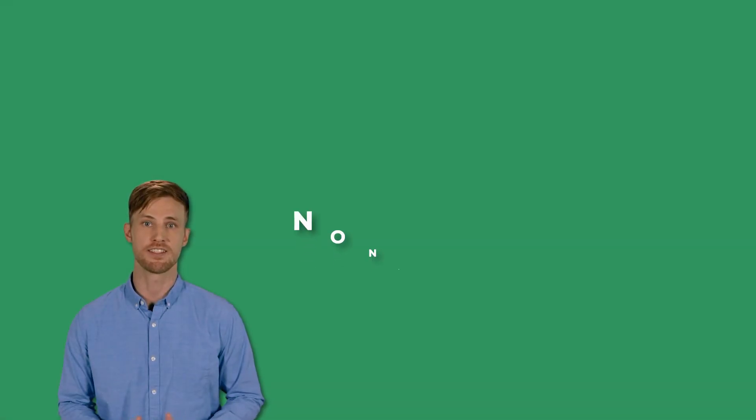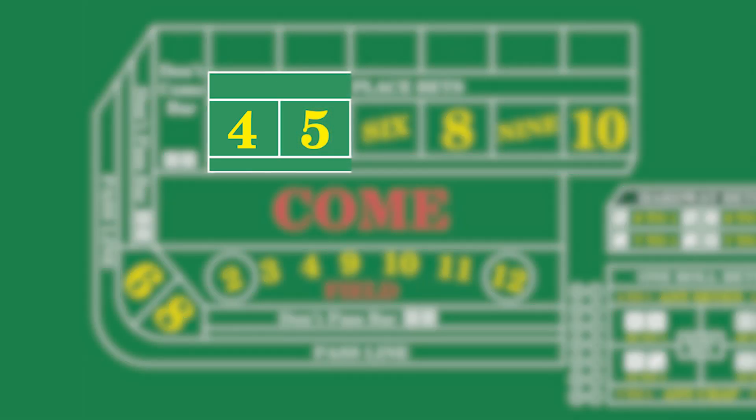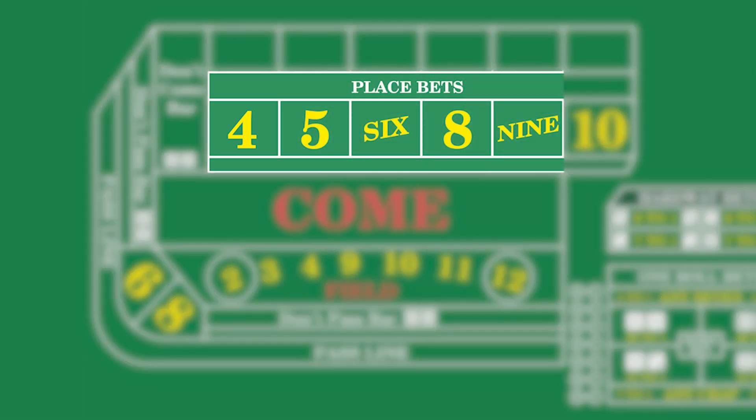The Place Bet is a non-contract, player-controlled bet that can be made at any time during play on specific numbers. In regular CRAPS, these numbers are the 4, 5, 6, 8, 9, and 10.